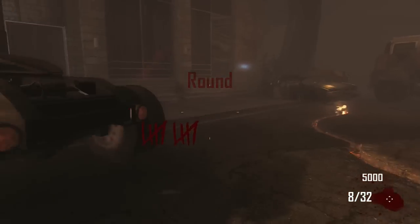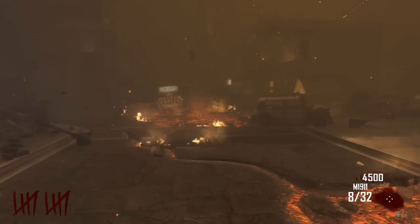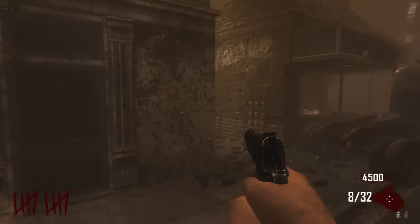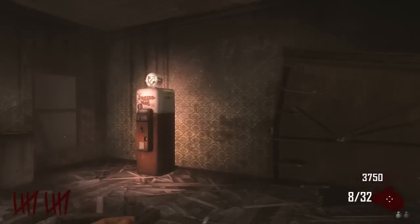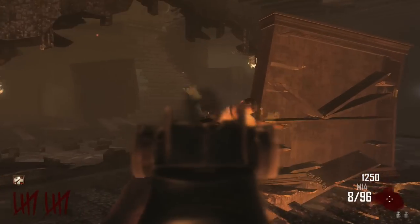I've got to go grab a gun real quick and I'm gonna have to grab Jug too. Should I pack-a-punch straight away? No, I should be smart and go get Jug right away — that'd be the good move. A lot of people have been requesting an Olympia and M14 only challenge, and I thought I'd combine it with the round 10 start.